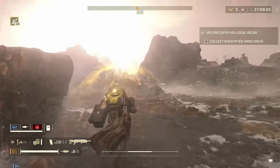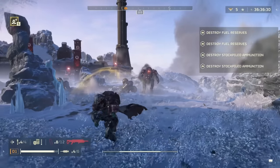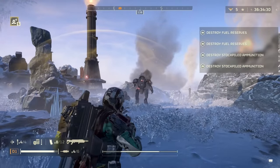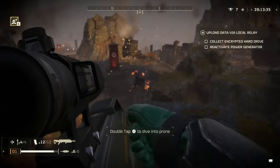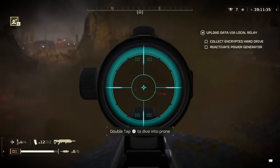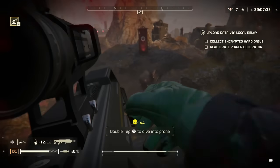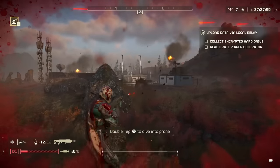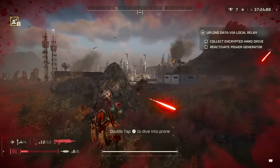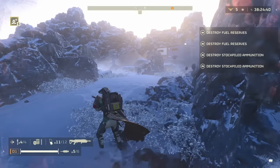Versus Devastators, they go down in one headshot, but even if you miss, a second shot should do the trick. Shielded Devastators — you can hit the shields directly and still do damage because of the explosive splash damage. If you're only hitting the shield it will be about three shots, or possibly four depending on splash, but of course you can and should try to get an angle on their head.